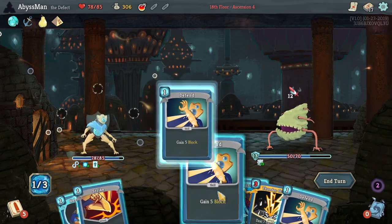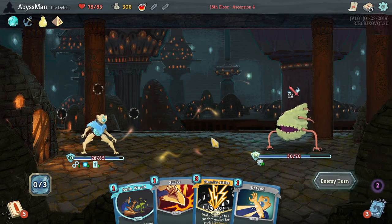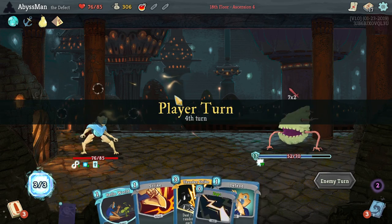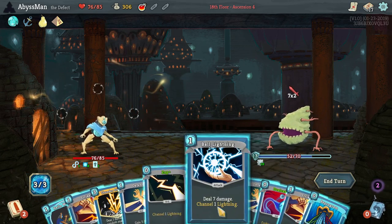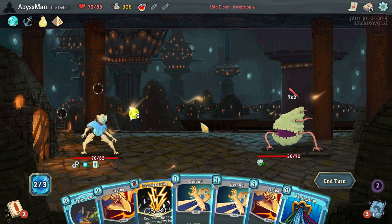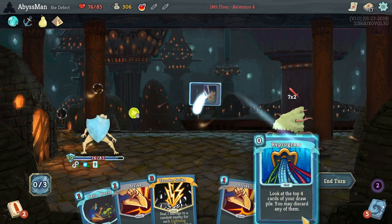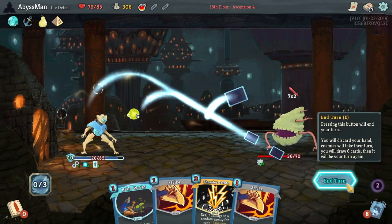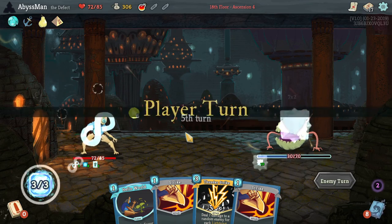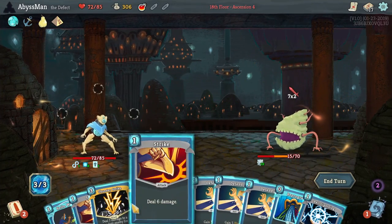Let's go ahead and defend — see what it gets. Not too bad, we'll keep it as is. Let's see — Ball Lightning into Dual Cast, Zap. Actually I should have zapped into Dual Cast so that way we could have attacked. Oops. Whatever. Let's go ahead and Dual Cast — and done.